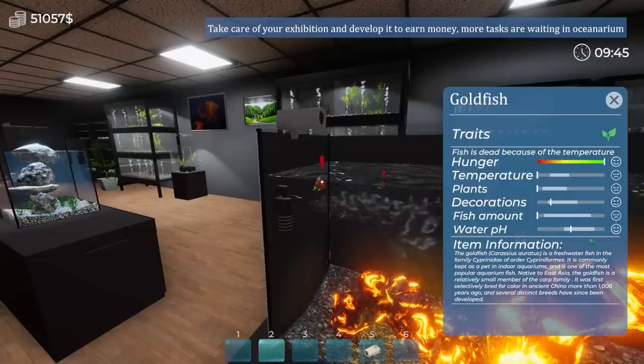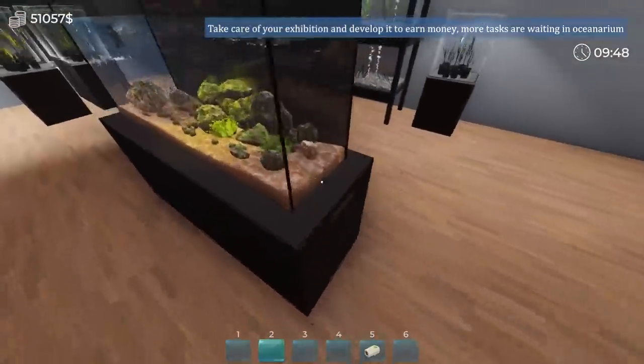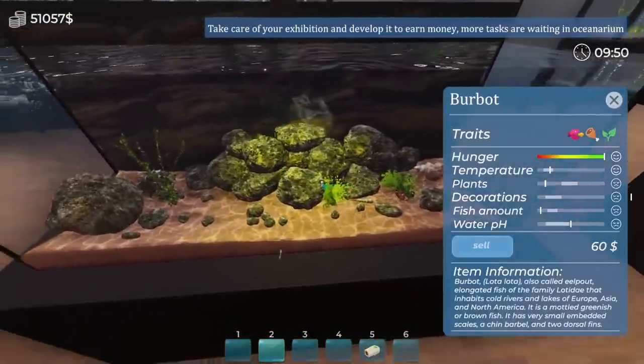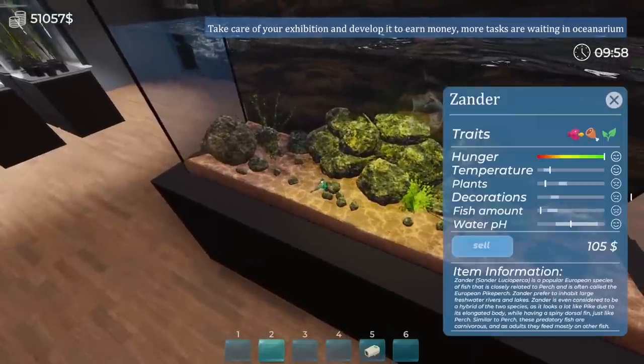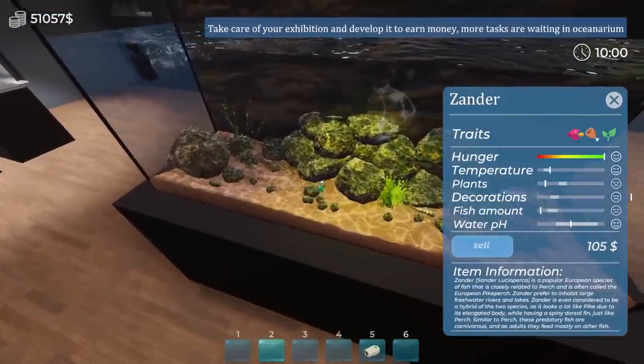I guess not anymore. But yes, we now have to worry about water pH. I only have about two fish left, so I guess we really don't have to worry about it. Fish, are you still alive in here? There we go. Let's make sure you're okay. Water pH is a bit low here, but I don't think it's deadly, so we're not going to worry about it. Plus, it's perfect for this guy who's kind of glitching out in the sand.